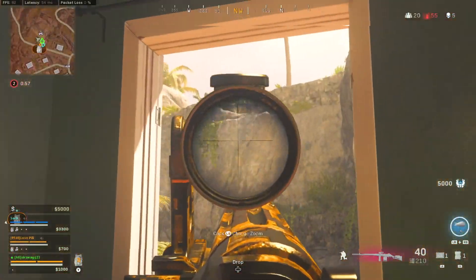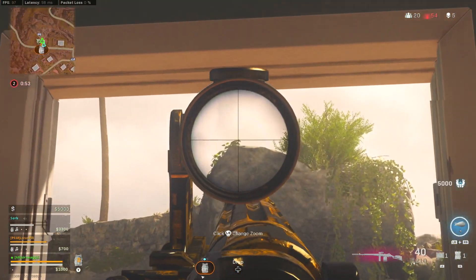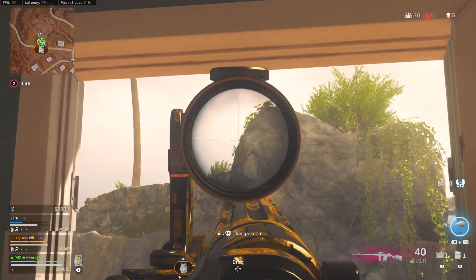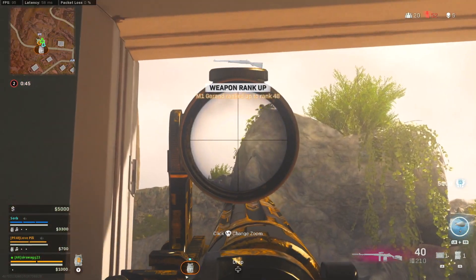Next up, I'm stuck on low ground again with enemies just barely peeking their heads out of cover. But the M1 Garand was made for eliminating people off of headies. When you get one headshot, it only takes four shots to knock someone — and that's why I got those two people down so quickly.